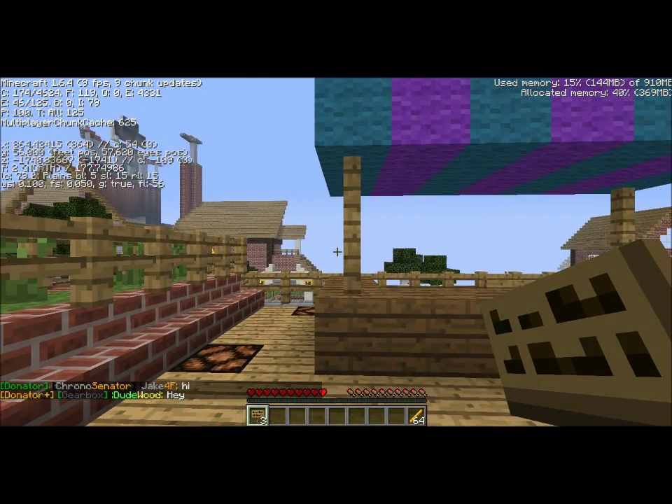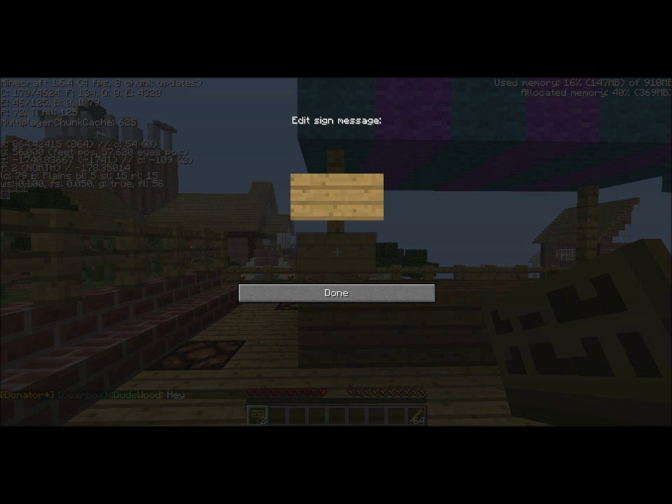For trade signs, you put trade in square brackets on the first line. On the second line, you put in the price of each item — in this case it's going to be $50. And on the third line, you put in the quantity of what you're selling for $50, and the ID number for it. And on the fourth line, you're putting in how much of it you're storing in the sign. In this case, I'm going to be selling blaze rods, and I've got 64 of them, so that's how much I'm putting into the sign.